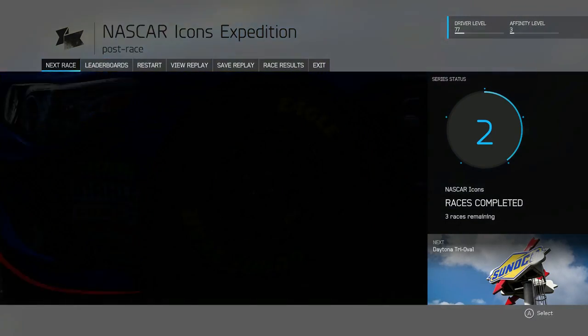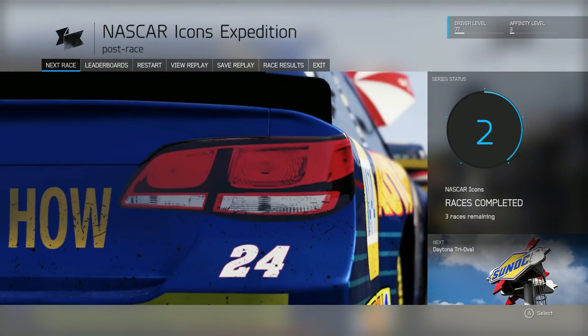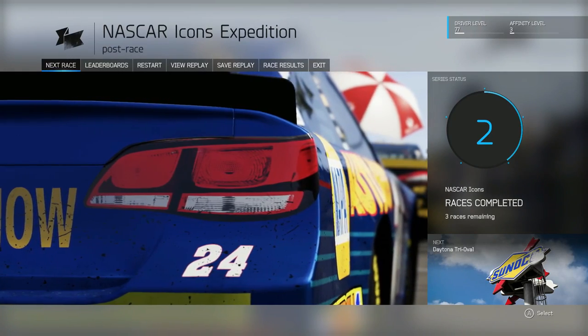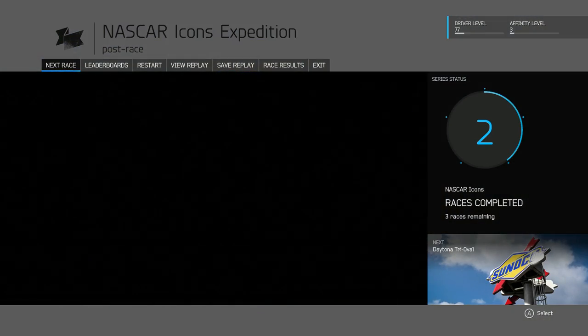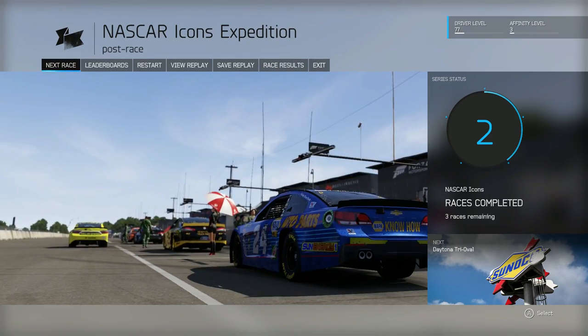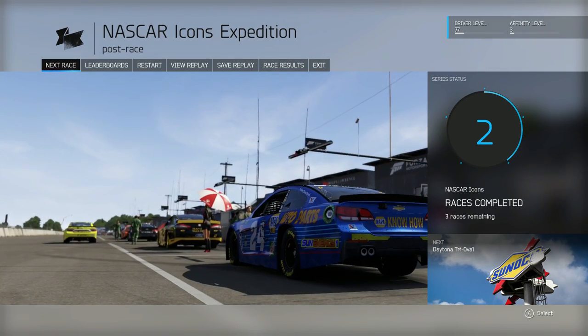Hey guys, what is up? It is Emelis and today I'm bringing you guys a brand new video. So as you guys can see, we are obviously doing the NASCAR Expansion Career Walkthrough Part 4. It looks like up next we've got Daytona Tri-Oval and he was talking about something with the drafting. So let's go ahead and watch this cutscene.